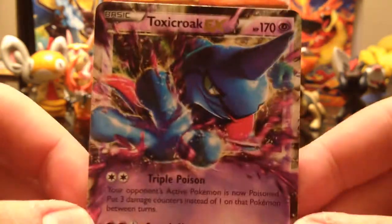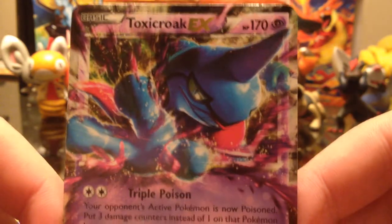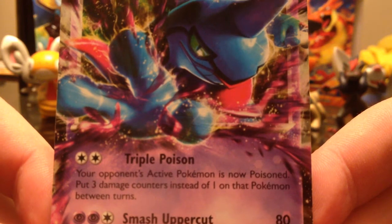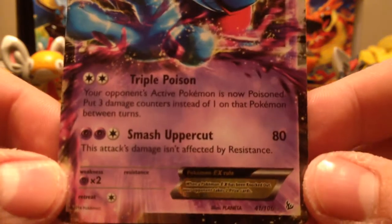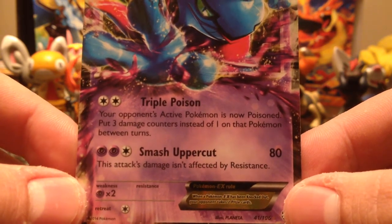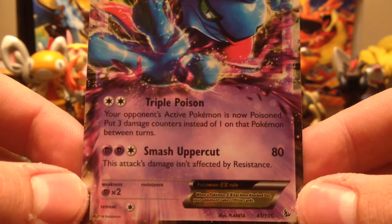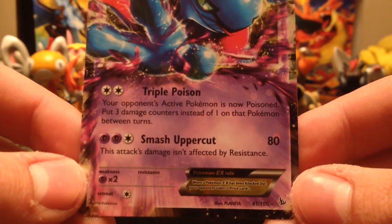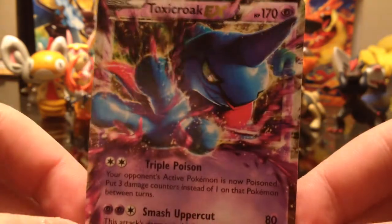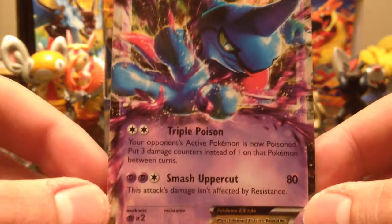Toxicroak EX. He's got 170 hit points. Is that his tongue hanging out right there? Oh no, that's his little throat thing. Triple Poison — your opponent's active Pokémon is now poisoned; put three damage counters instead of one on that Pokémon between turns. Interesting — that could kill someone off pretty quick. And Smash Uppercut does 80 damage and it's not affected by resistance. Wow, that is awesome. Good way to start this off.